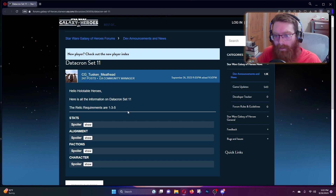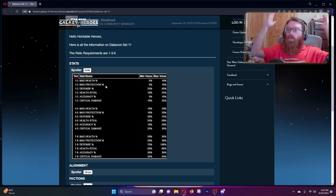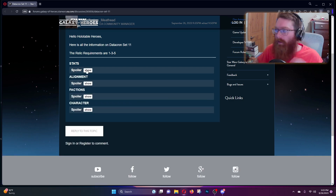The relic requirements are like one, three, and five. Now for the stats — we are not losing defense in the slightest, and it gets worse: we're gaining max health and max protection. We are gaining crit — crit damage isn't that bad a deal — along with accuracy and health steal. But the top three stats: why, CG? We finally got rid of the defense rolls from Set 9 and then you turn around and bring it back, with still ridiculous roll amounts like 25 to 50, 50 to 75, 75 to 100. If you want to make your teams beefier you'll want extra protection or health depending on which team you're running.